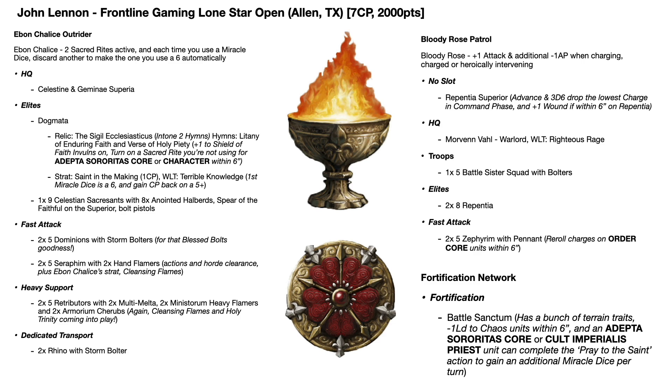In the HQ slot he's got Morven Vahl - a really, really good HQ unit with lots of output, and able to select a unit in the army to get full re-rolls on hits and wounds, really good on the Retributors and on the Zephyrim. John commented on his stream she was the Warlord because she has to be, and her Warlord trait is Righteous Rage - re-rolling all hits and wounds in combat. I've done a video on Morven Vahl, do check it out on the channel to learn what she can do.